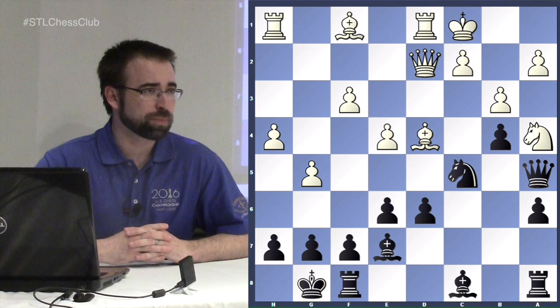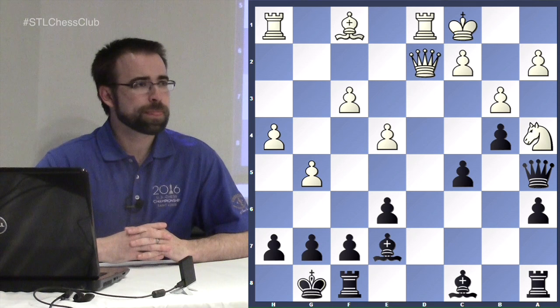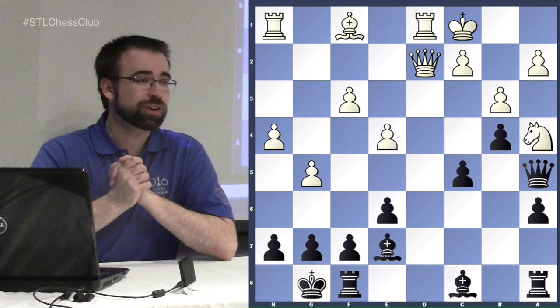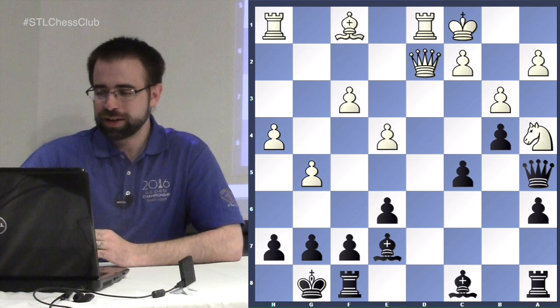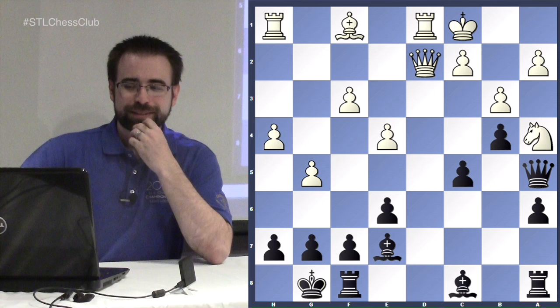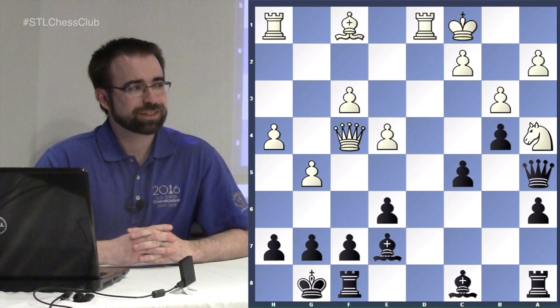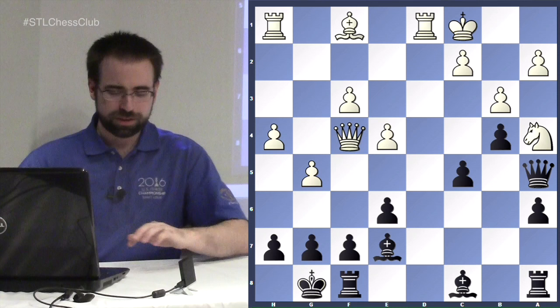Taking with the queen also makes sense since you keep heavy pieces on the d-file. After b5 we get a similar scenario where the knight comes out and after b3 we play knight to c5. But now we see why white took with the bishop — he also has the possible move bishop takes c5, which is why a6 is probably a slightly more accurate way for black to play. White also has a very interesting move here: the black queen doesn't have many squares, and white can play queen to f4 trapping it on c7.